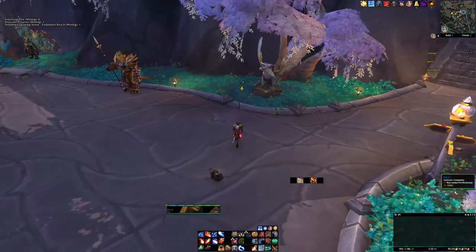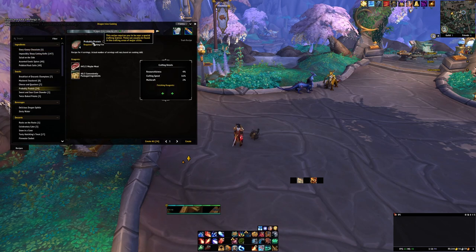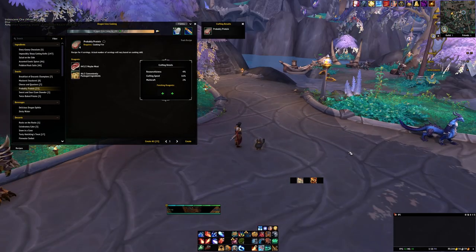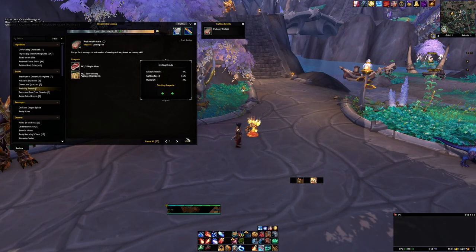To use Pierre, you just pop him out and it acts just like a cooking fire. So if we hit this and go to proteins, just hit craft and it'll create the item.